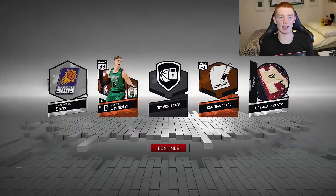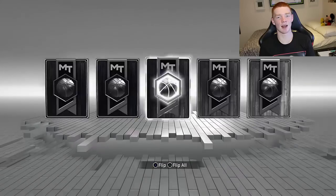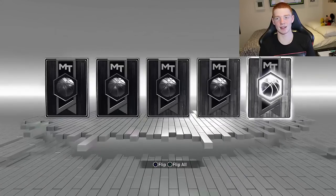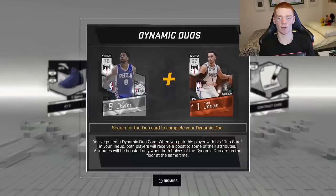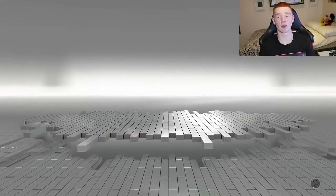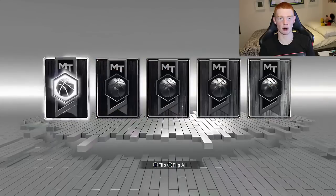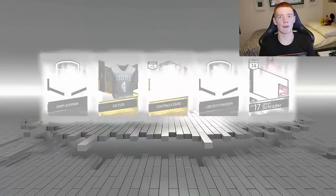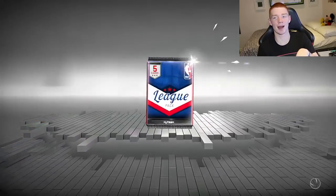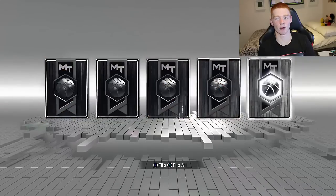We get an all-silver pack and actually a bronze — it's weird that you can get bronzes, but it's because they've scaled the ratings down so much. Another all-silver pack and we're getting Jahlil Okafor — 75 overall is really good for a silver. This is the second-to-last pack of the box. We get Dennis Schroder. If I end on an emerald on this pack it'll be the end, otherwise I'm going a little bit more.